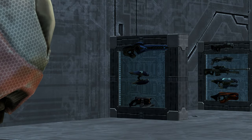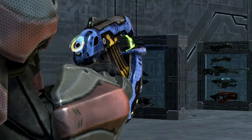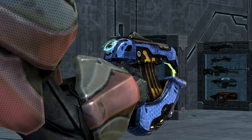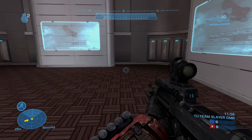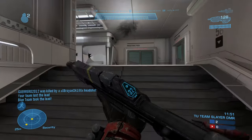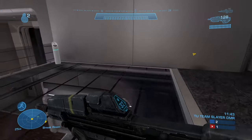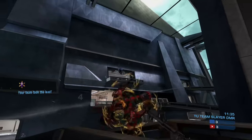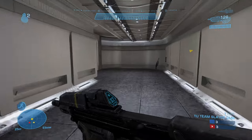Hey guys, Blazin here. Welcome to my analysis on the T25 DEP. The T25 DEP, which stands for Type 25 Directed Energy Pistol, is a Covenant infantry firearm carried commonly by smaller species such as grunts, jackals, and drones. The T25 DEP is a Covenant-directed energy weapon that was reverse-engineered from a Forerunner device. The weapon is powered by a battery cell.